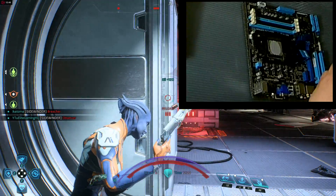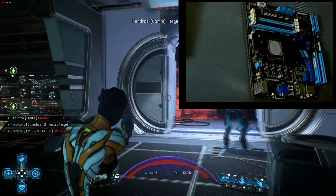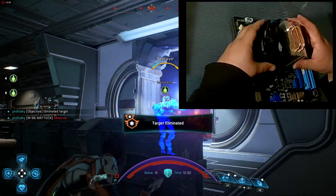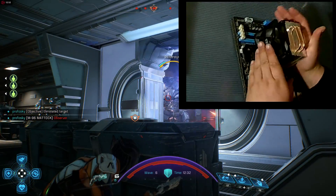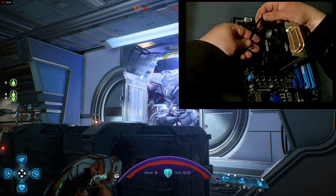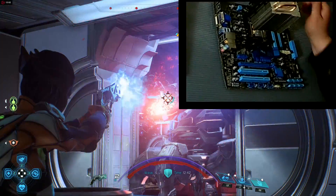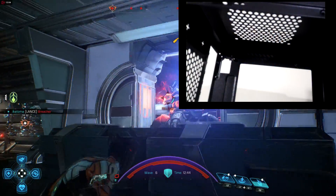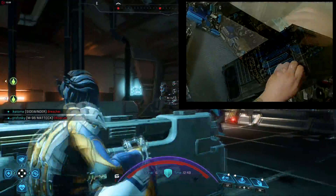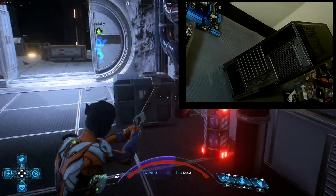So I spun the heatsink so that the Cooler Master brand name would be facing right side up through the window, and I turned the fan to an orientation where it's a pull configuration. The reason for that is I wanted to push the air through the top of the case through the opening. Next I installed the RAM and then opened up the case — be very careful not to scratch your acrylic.